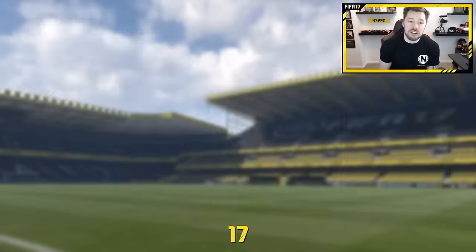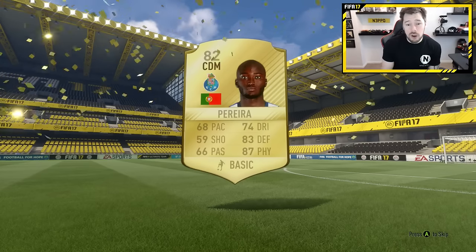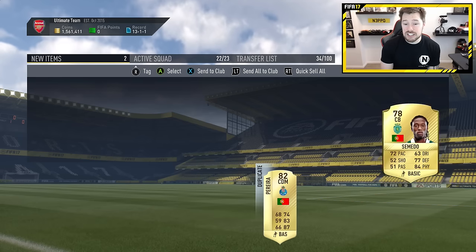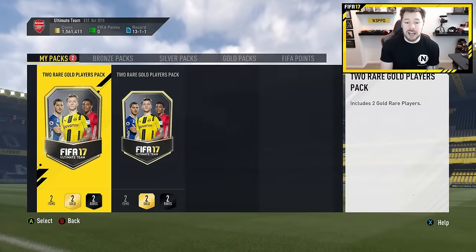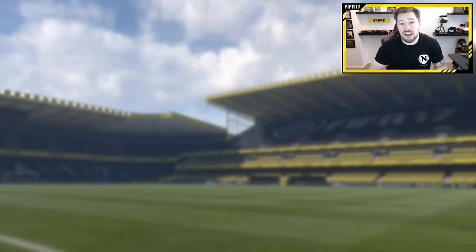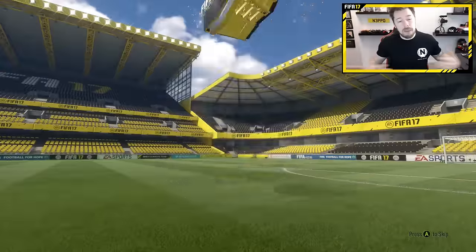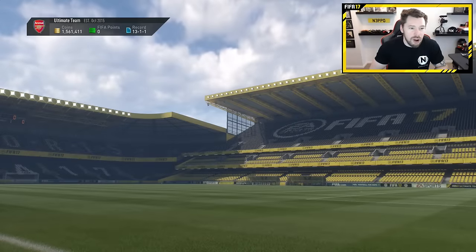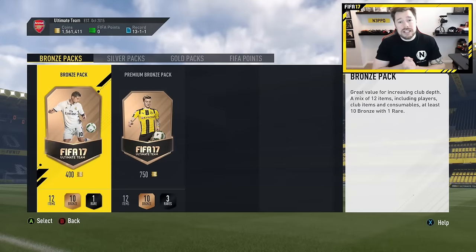Next up, come on EA, give me a walkout. We're going to get Zabaleta — another player worth a few thousand coins. I'm just going to discard him as I believe I already have an untradeable one in my club. And then last but not least, am I going to get super lucky? It's going to be no — we're going to get Andy Carroll, which is not really what I'm looking for, and a French League guy. I'll discard Carroll there. So guys, that was 20 rare player packs.